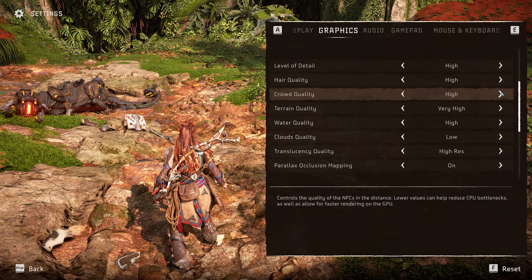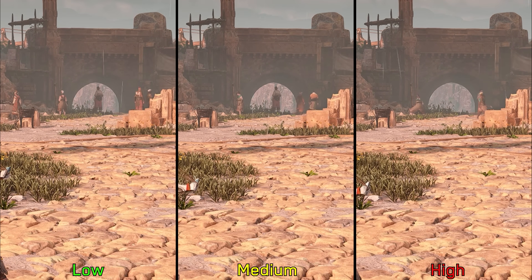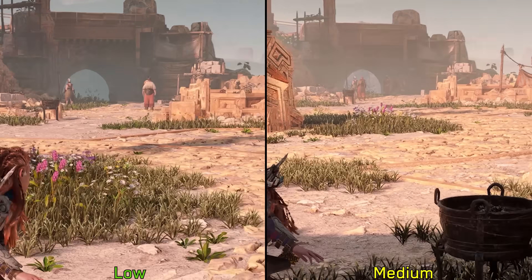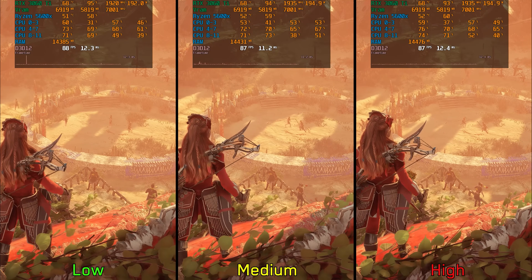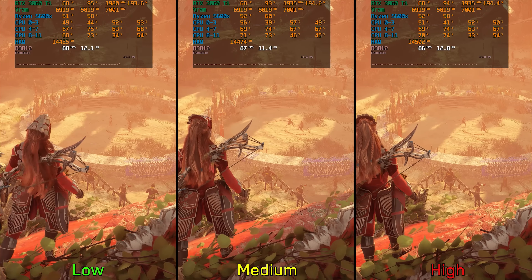Next we have crowd quality, which works similarly to level of detail but toggles between two NPC models. Using low swaps entire NPC models for lower quality versions and reduces their animation rate. At low or medium settings, the distance at which the game switches between lower and higher quality models is closer to the camera. Even when CPU-bound with many NPCs on screen, the performance impact between options is negligible. I recommend high crowd quality.